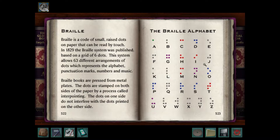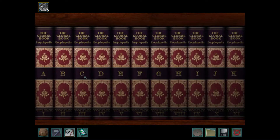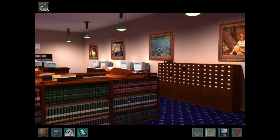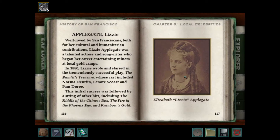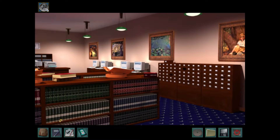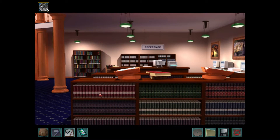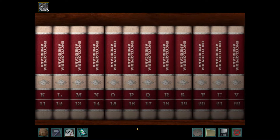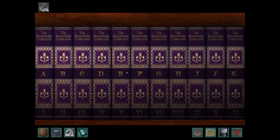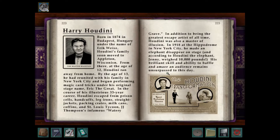Braille — this will be important later, knowing where this braille book is. What else can we look at on these shelves? We have an encyclopedia entry for Lizzie Applegate from Message in a Haunted Mansion. And kanji symbols — that's interesting. Harry Houdini. Throwback to the final scene.